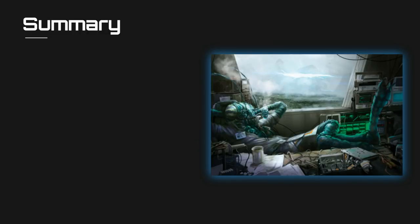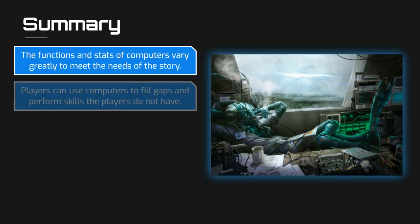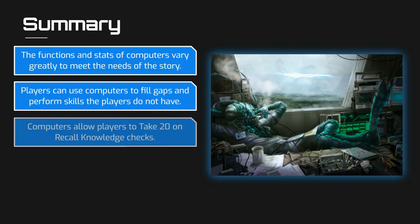In this video, we discussed the basics of computers. Computers serve a wide variety of uses to accommodate the game story, but are also useful for players as well. They can be programmed to perform skills that the players do not have, and they allow players to take 20 on any recall knowledge check pertaining to information available on or accessible by the device — for example, researching information on the planet's infosphere.